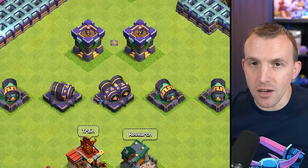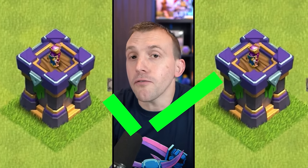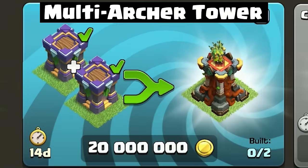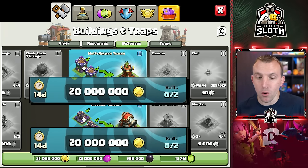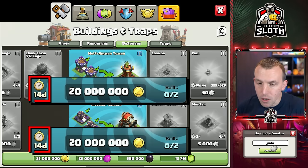For the defenses, we will have the cannons and then the archer towers that you can fuse together. When you go into the shop at Town Hall 16, you will see the multi archer tower and the ricochet cannon. You can actually build two of each of these. They both cost 20 million gold with 14 days in order to upgrade, and that is not including any discounts from the gold pass.